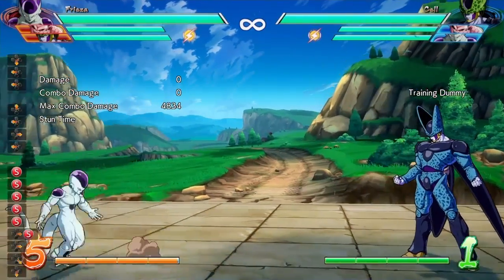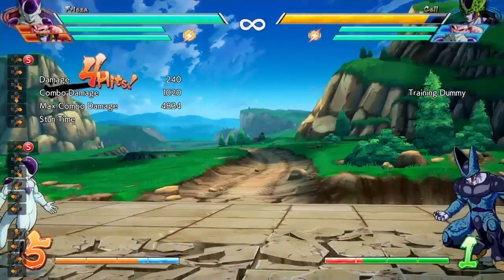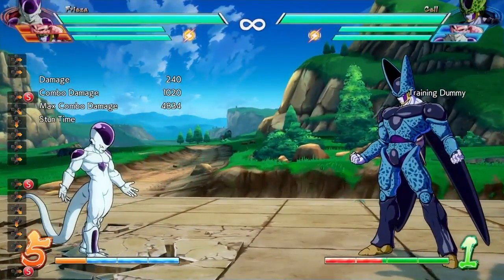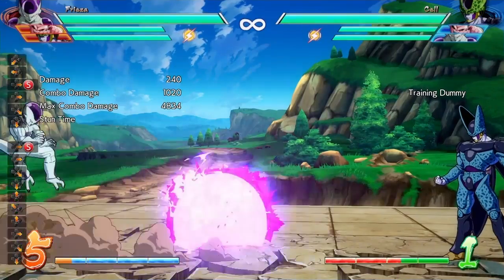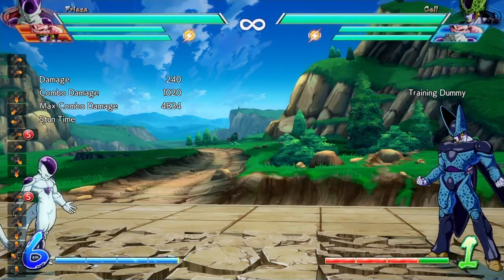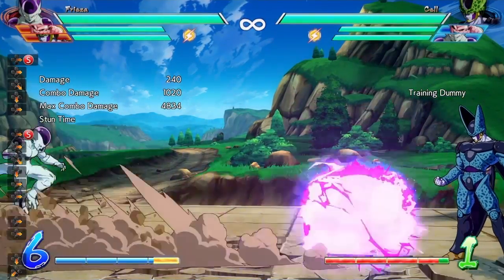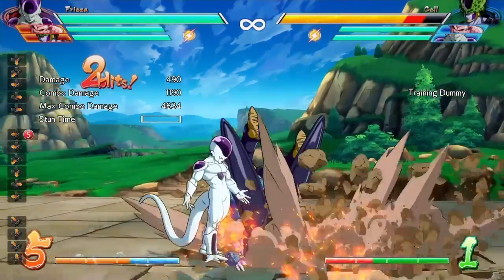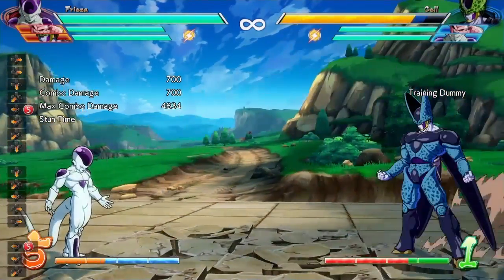Moving on to Frieza's specials. For the core forward ki blast, they enlarged the hitbox, reduced opponent knockback on the first hit, reduced delay when the attack whiffs making it safer, reduced block stun so opponents aren't locked down as long, reduced projectile stun time, and sped up the ground version startup — so the ground version is a lot faster now.